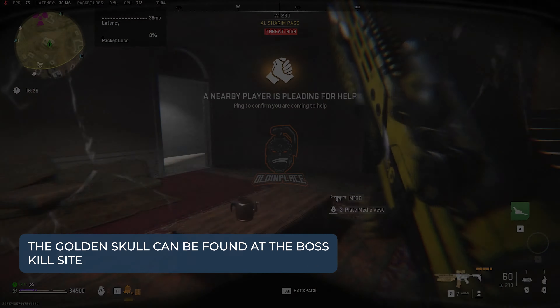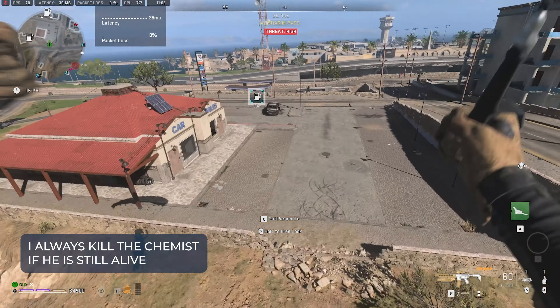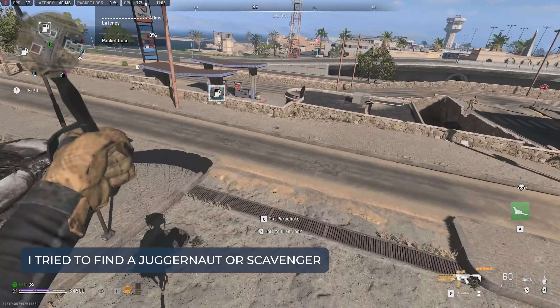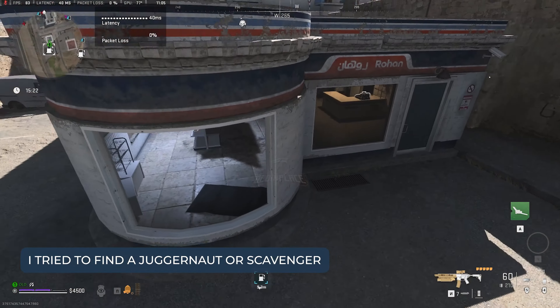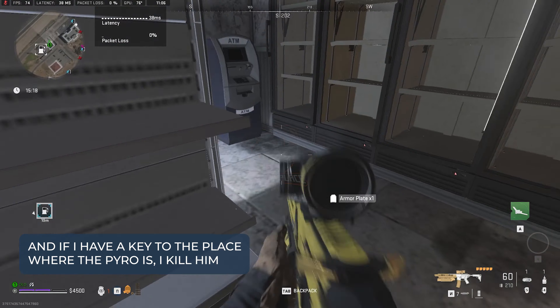The golden skull can be found at the boss kill site. I always kill the chemist if he is still alive. If he has already been killed, I try to find a juggernaut or scavenger, and if I have a key to the place where the pyro is, I kill him.